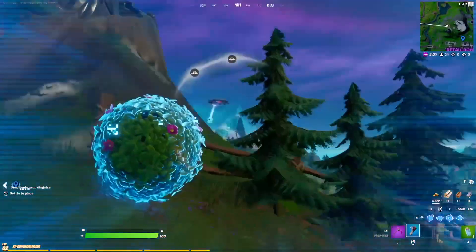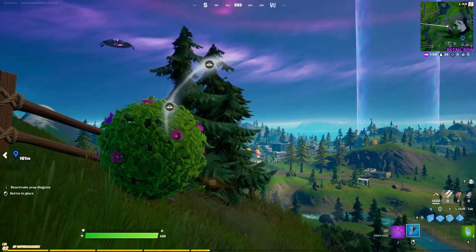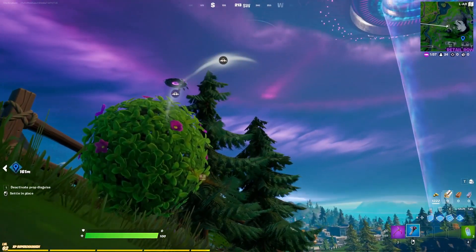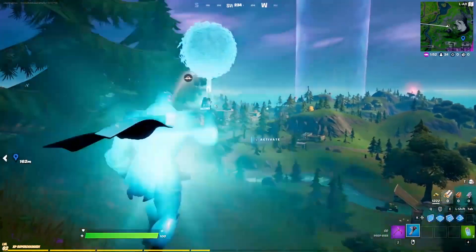Most of the props are pretty big, so it's going to be pretty easy to spot them if you know what they all look like. For example, here's the bush — you can tell there's no bush that has purple flowers in it. So if you learn all the props and you know the little tips and tricks on what they look like, you'll know who's a prop and who's not.